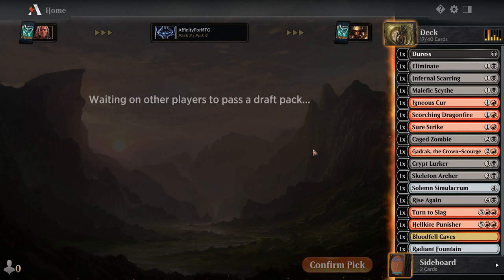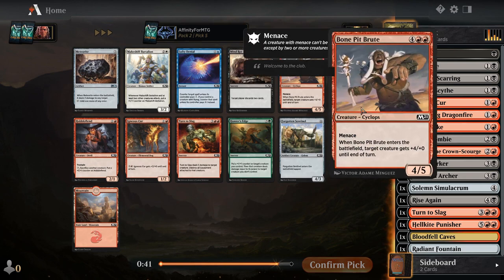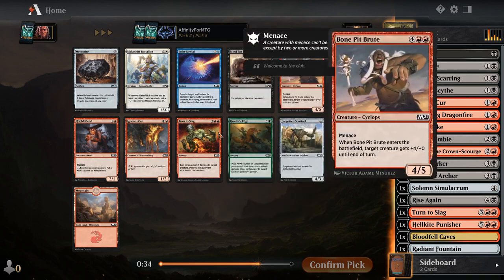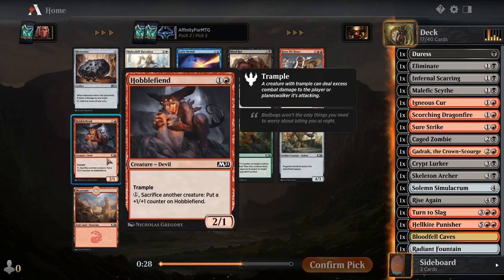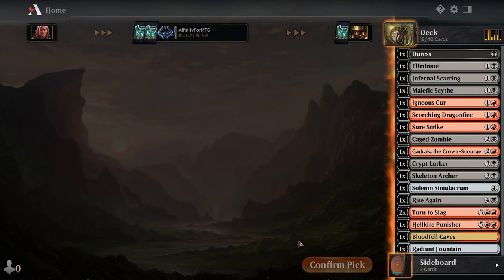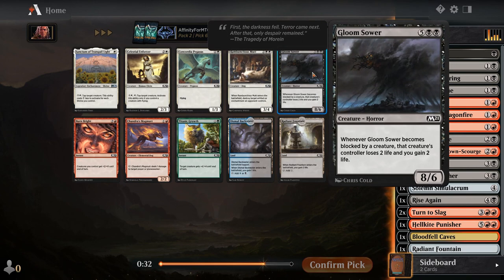Removal is good, we'll take the removal. Our curve isn't looking terrible. My last draft when I drafted Ikoria my curve was horrendous because I picked every big creature. This looks a little bit better. I haven't even really been looking at other colors — I committed to black-red and just haven't been paying attention, but we're getting a lot of it from this direction. I guess we just take removal.